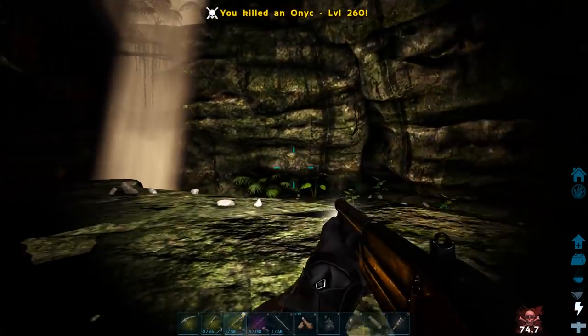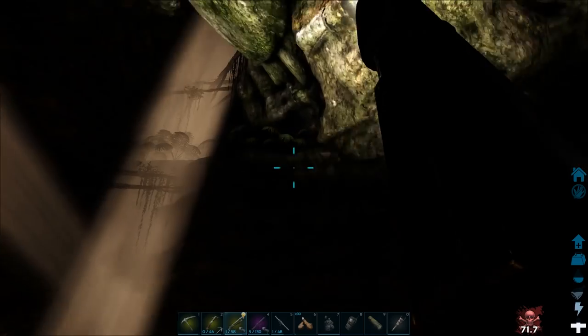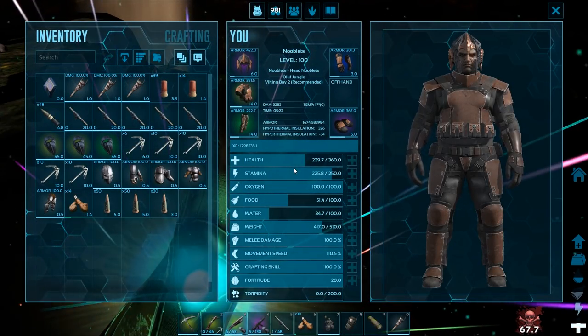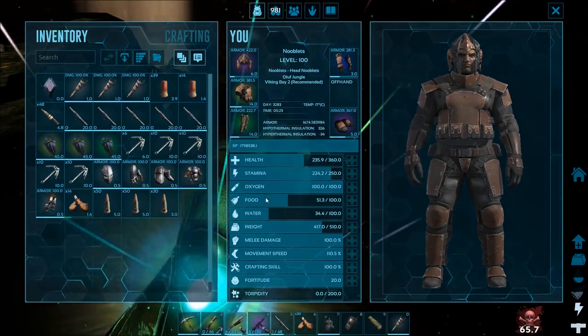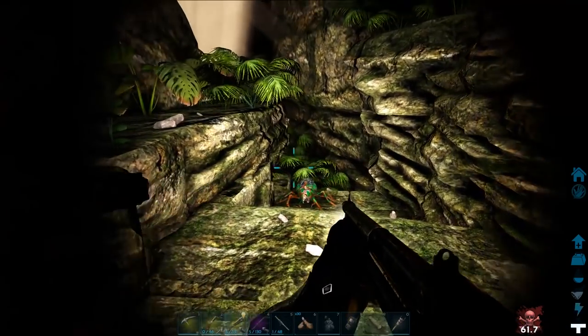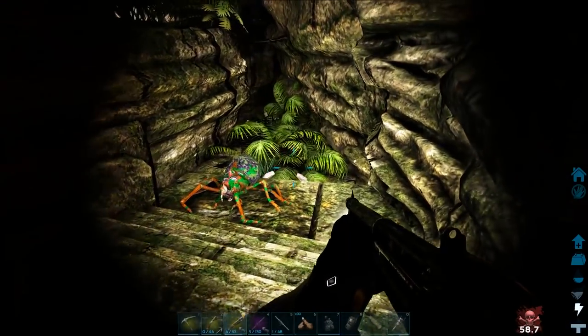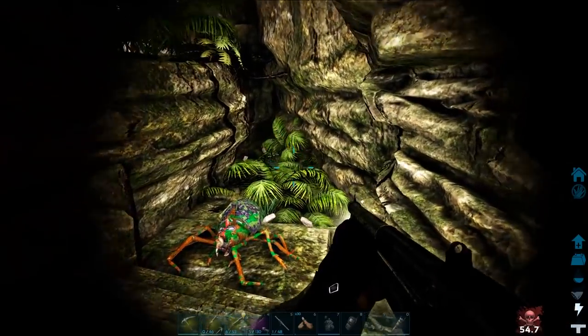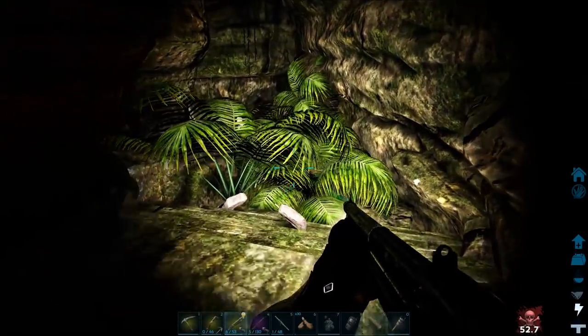Check my armor — good job I brought a spare set. If you're taking flak armor it might be best to take the set you're wearing and then two extra spare sets.